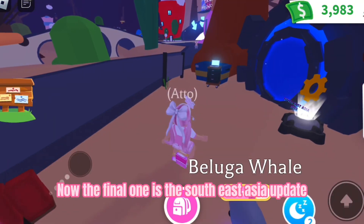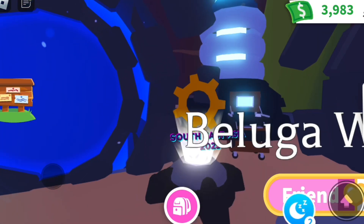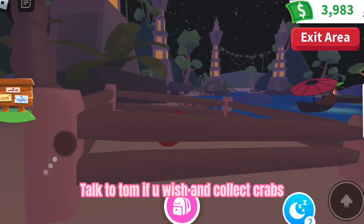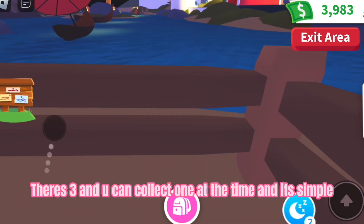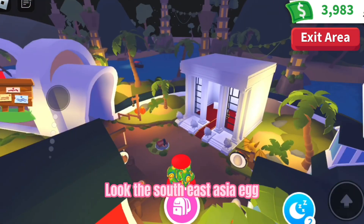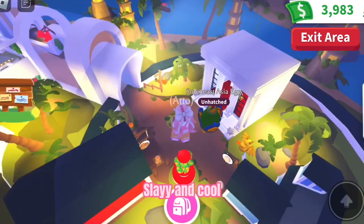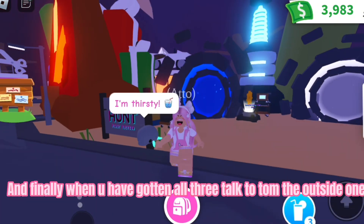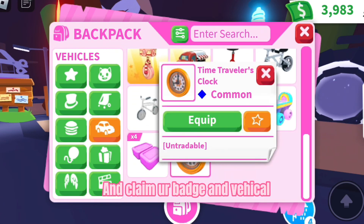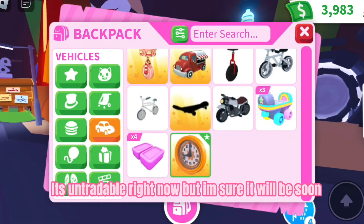The final one is the Southeast Asia update — this was an egg, by the way, if you're not familiar. Talk to Tom if you wish, then collect crabs. There are three and you can collect one at a time. It's simple — you get them in this lake. The Southeast Asia egg — slay! Finally, when you have gotten all three, talk to Tom, the outside one, and claim your badge and vehicle. It's untradeable right now but I'm sure it will be soon.